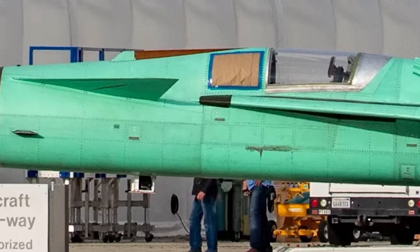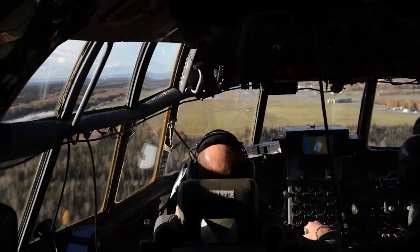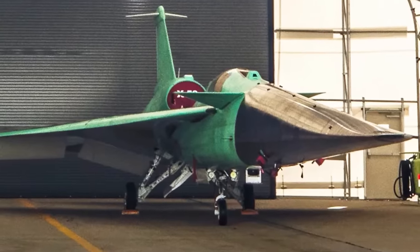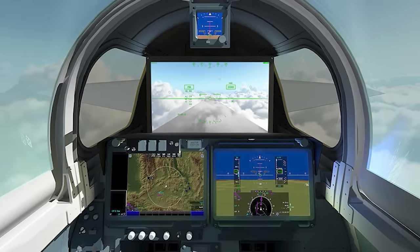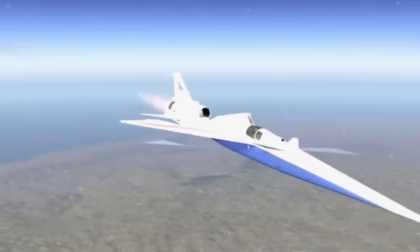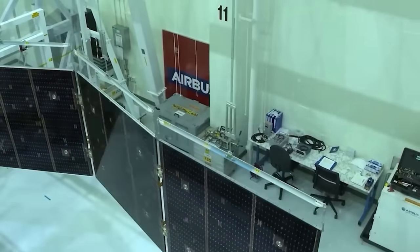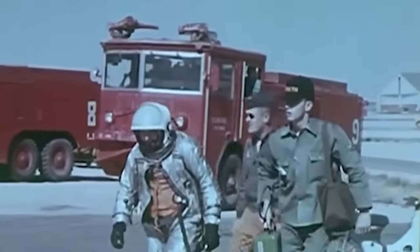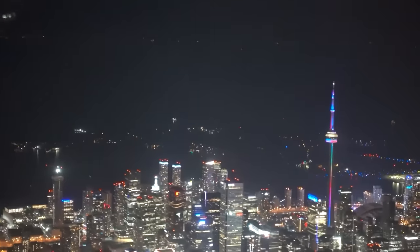Its front is so long and so aerodynamically sleek that its cockpit can't even accommodate a forward-facing window. Instead, pilots only have a direct view out the sides while relying on a giant 4K screen to see what's in front of them. All of this is designed to shape the X-59 into a supersonic silencer, flying at Mach 1.4. NASA and Lockheed Skunkworks hope you will never hear their new Frankenstein plane coming.